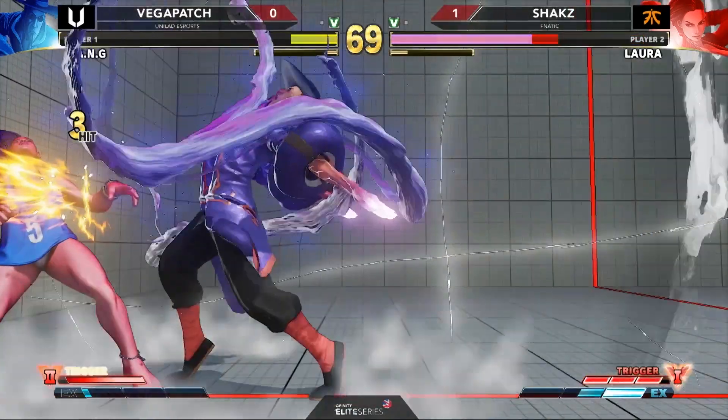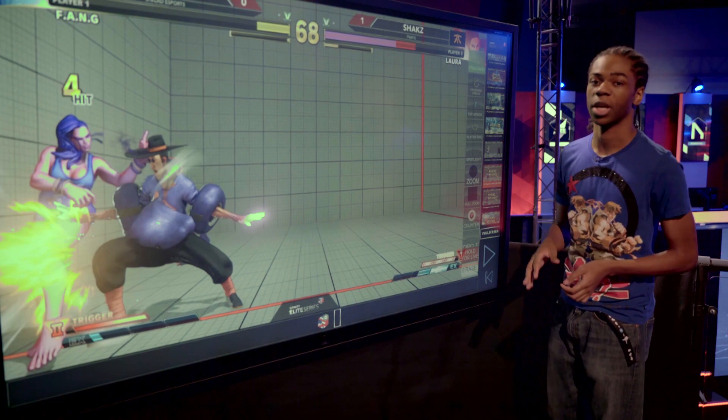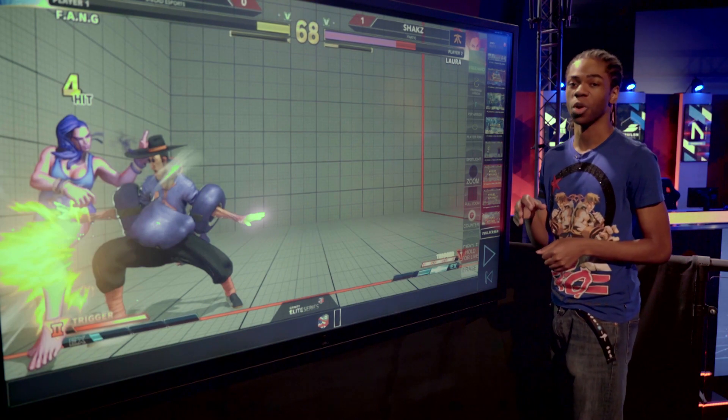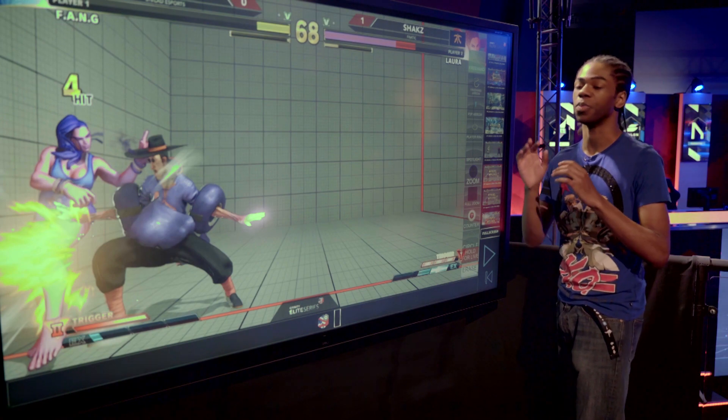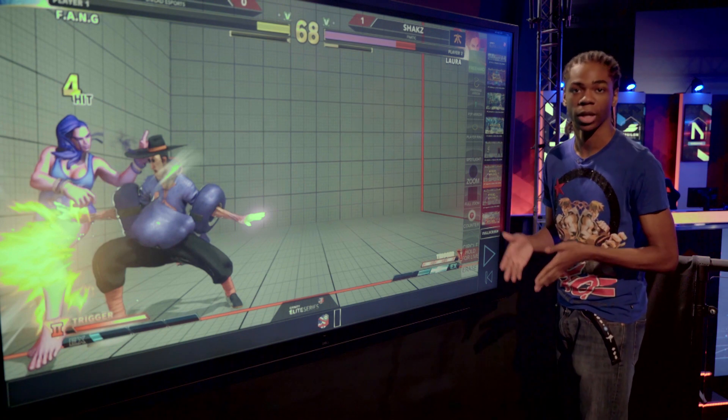And as you can see here, this is what happens. You see his health has gone down, he activates V-Trigger 2. Now another interesting thing about Fang and his V-Trigger 2 is it makes his special moves more potent than they were before — the Nishikyus, the poison balls he shoots out of his hands, the Ryubenders, the poison clouds he lays on the ground like traps.